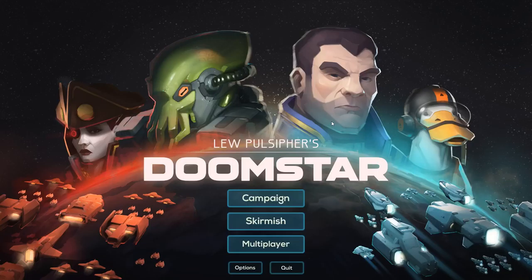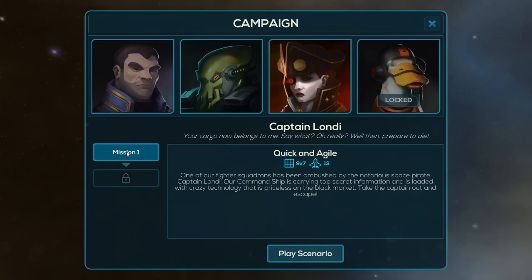The game features a campaign mode, which is rather short and also has some pretty unfair scenarios, which is why I haven't unlocked all the missions. This one right here gives the enemy a ton of powerful ships and you not powerful ships, and I just haven't been able to beat it. It's a lot of luck as to being able to figure out where the enemy command ship is, so I personally do not care for the campaign very much.